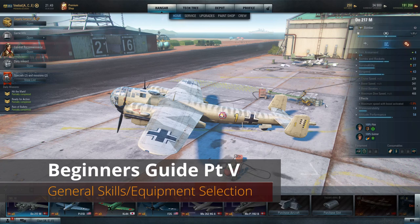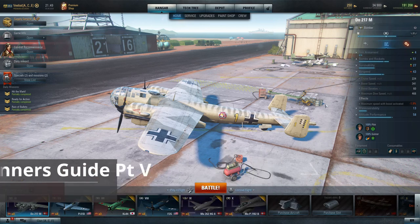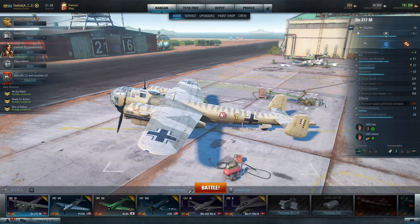Hey guys, V-Bed here with another V Plays, and welcome back to the Beginner's Guide version 2020, Episode 5. In Part 4 of this series we went over specialization, how it works, how to roll stuff for your equipment. But some of the things we didn't talk about is what equipment we're using, and we also didn't talk about crew skills.